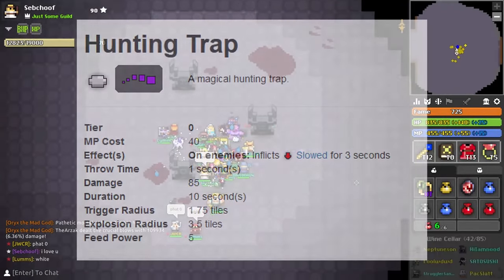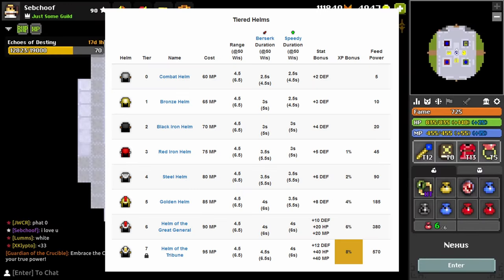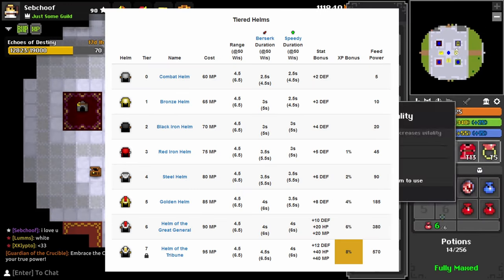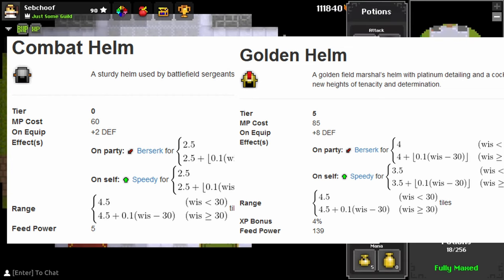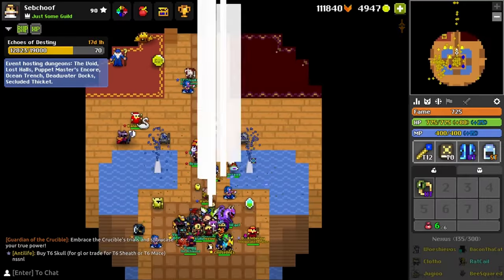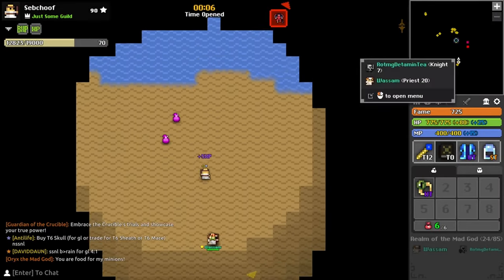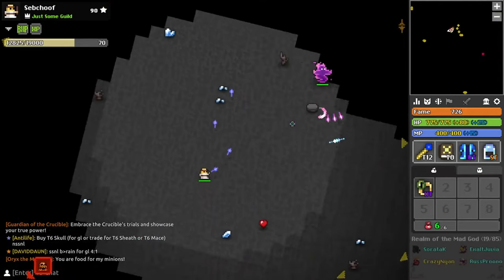Tier 7 costs more than three times more mana than T0, so if you want to be more versatile with your speedy but you're okay losing damage from the shuriken and having less vitality, you might want to use tier zero. The tier zero trap offers double the slow duration but at the cost of some stats, damage, and trap radius - which can help with bosses that urgently need to be slowed like the fungal boss. The warrior helmet does not actually offer more berserk or speedy per mana at higher tiers when you're under 50 wiz - tier zero costs the exact same per mana as tier 5, and with 50 wiz it actually becomes 15% more efficient.